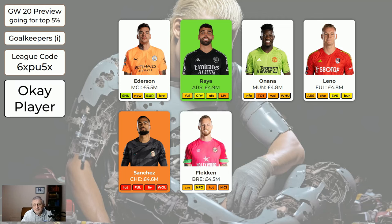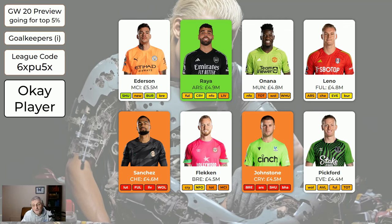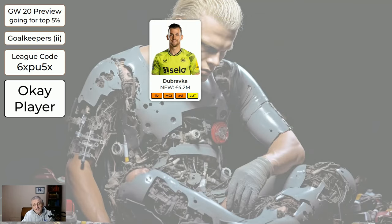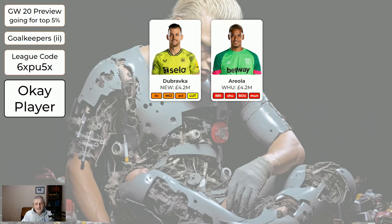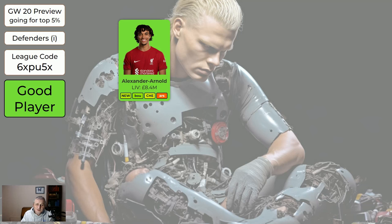It's really hard to pick keepers — the goalkeeper is a bit of a disposable spot at the moment. Leno's fixtures aren't great the next two. Sanchez is injured — you can sell him if you want. Flecken: Brentford have been a bit disappointing this season. Johnston's injured — sell him if you want. Definitely have at least one keeper that's going to be playing. Pickford I do like — he could have some clean sheets coming up. Dubravka's got three difficult fixtures. Areola, assuming he's first choice at around 4.2, may be as good as anyone given we don't know where the clean sheets are coming from. Turner looks like he might still be first choice at Forest.